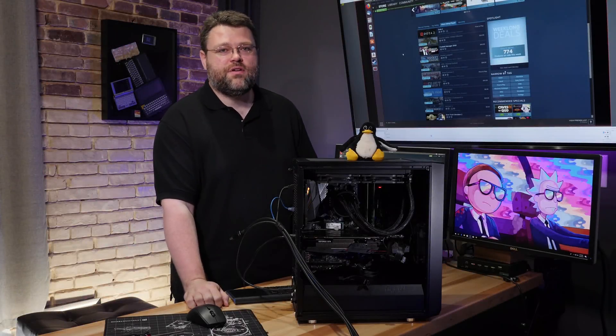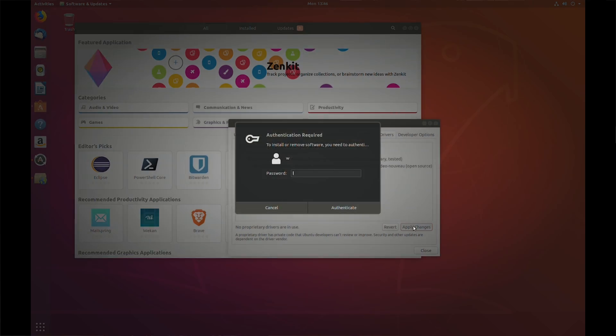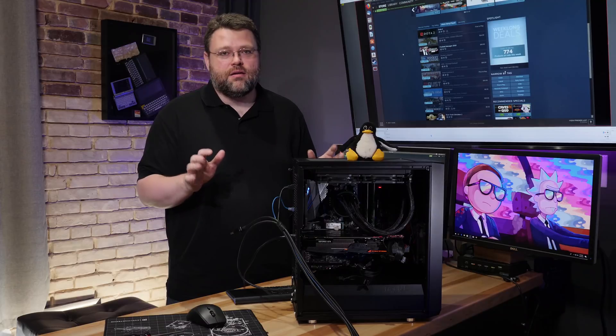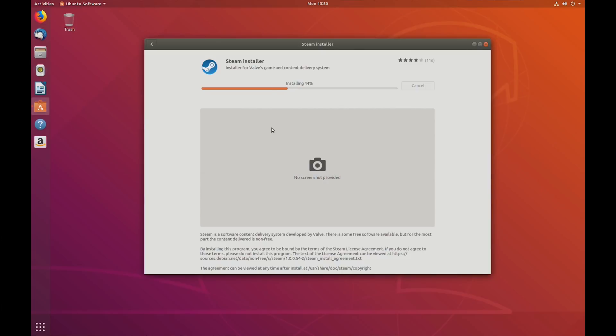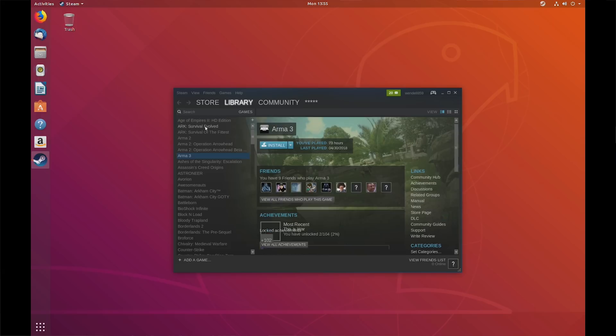So there you have it. No CLI. The only really dodgy thing I had to do was install the Nvidia proprietary driver. The Nouveau driver that Ubuntu ships with — the performance is not great. So it was just point and click to install that. No CLI. Click activities, type Steam, install the Steam installer, log into Steam, download games. Up and running. It's pretty easy, right?